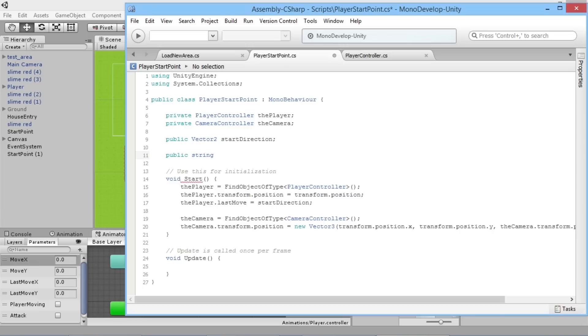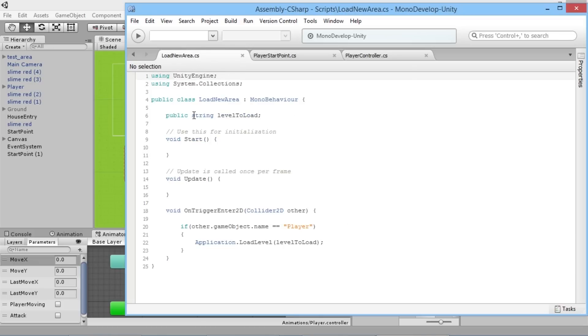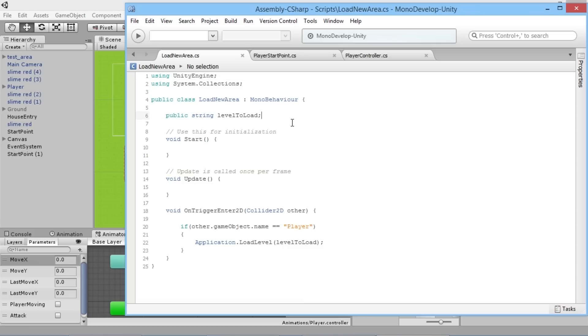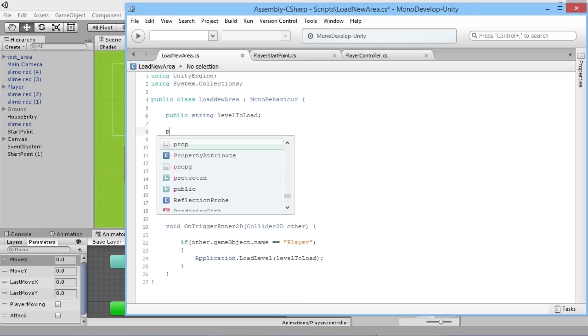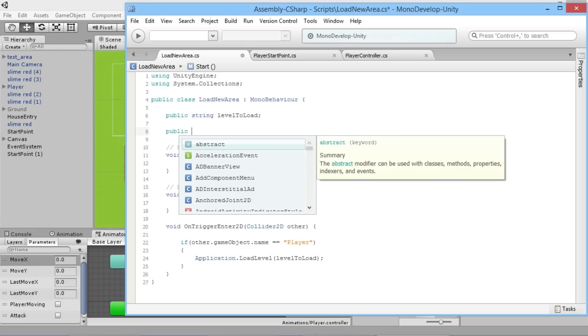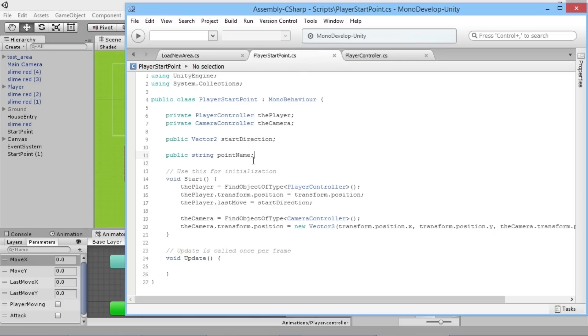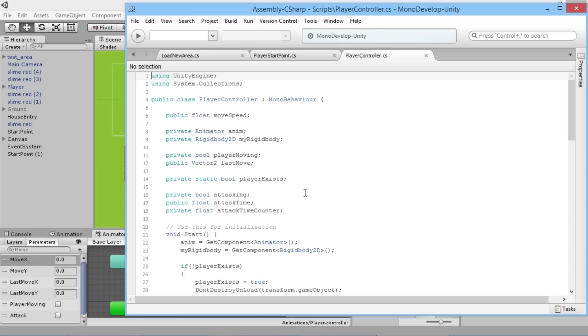We'll add a public string — we'll call this pointName — so this will be the name of the point where the player is starting. We used strings before when loading a new area, putting a string name for the object. Using the same idea here, if we're using a unique name to load the player, we also want to give a unique name when loading a new area. So we add another public string called exitPoint, which will be the name of the exit point. Save that.